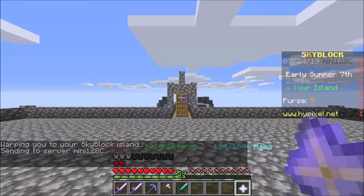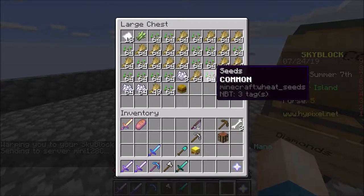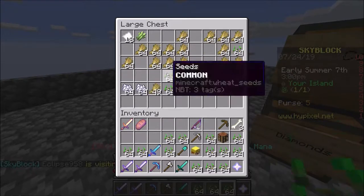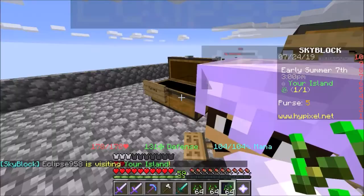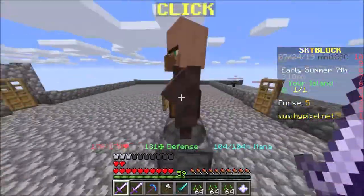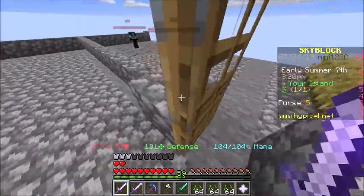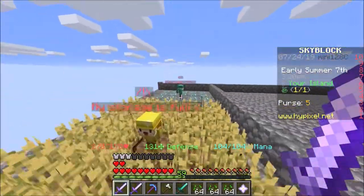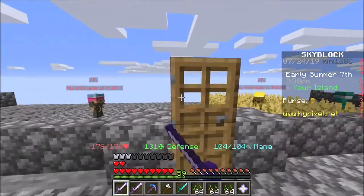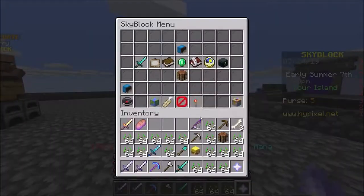If we walk back to my island and look at this chest, I've got too many seeds. So I'm gonna collect all of them. Oh hello — I didn't see you there! I've got 12 diamonds on me. Oh, by the way, you're diamond kids. Three stacks of diamonds — I'm going back to mine.